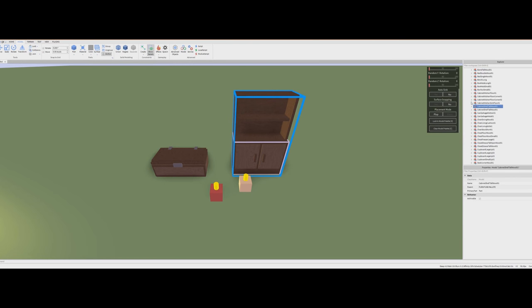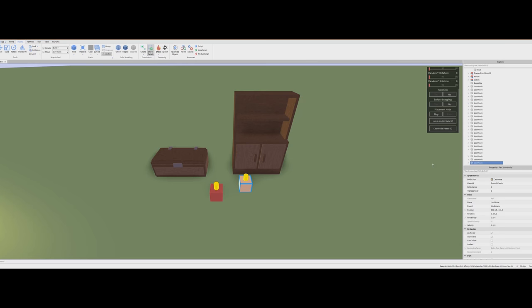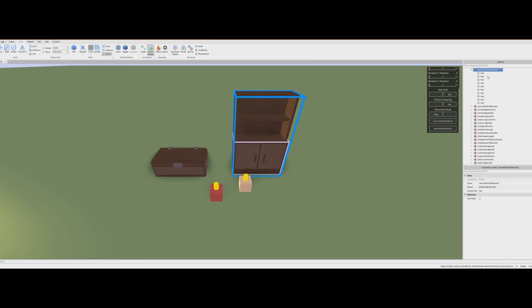This one over here has nothing inside of it, but we can fix that. We're going to open up this loot spawner, grab the Clothing Civilian, and paste that in. Now this cabinet has a civilian clothing spawner inside of it.